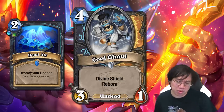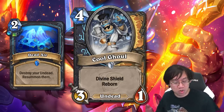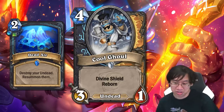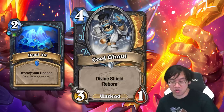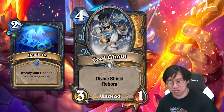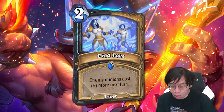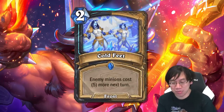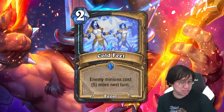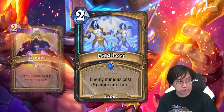Even though Cool Ghoul is Death Knight and Paladin, it has more synergy with Death Knight. That said, I wonder if it's just good enough for a Paladin deck to run — a pure Paladin perhaps — with good enough stats for the cost, very sticky, and synergy with divine shield cards. Another card for Death Knight and Paladin: Cold Feet, a two mana Frost spell that makes enemy minions cost five more next turn.